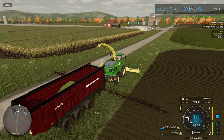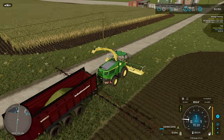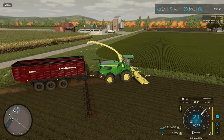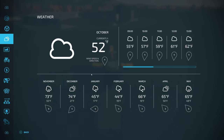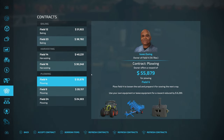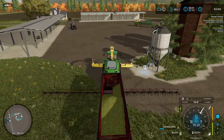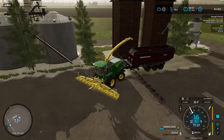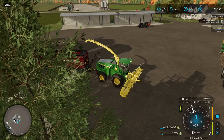I'm going to hit these headlands real quick. So just on the headlands — 226,000 liters of chaff. The silo is at 22%, so I'm going to go empty this in that production real quick. And then while this is doing its thing, I'm just going to put it under cruise control. There's some contracts that pay some decent amount of money, and I have a plow.